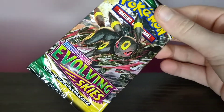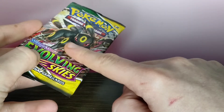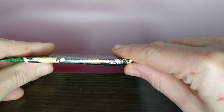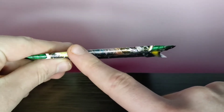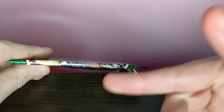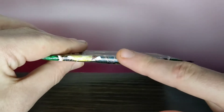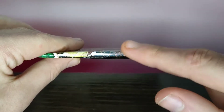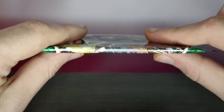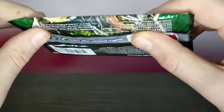Actually, before I open this, there's a trick where you can tell there's a rare card in here. If you look at the thickness of the pack — it's actually quite thick. If you had another Pokemon pack that was really thin, that's a big difference. If the pack is really thick, that means there's a really good rare card inside. If the pack is very thin, that means you're not going to get a good pull.